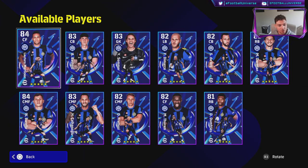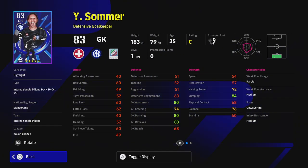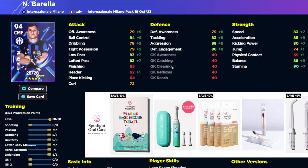Starting with the Inter Milan pack. I'm going to hide the webcam and go over to eFootball DB to keep this short and sweet. Sommer is a fantastic goalkeeper. If you're looking to build a base squad, this Inter Milan pack is brilliant — you've got your goalkeeper and a really good centre-back in Bastoni. All players get the plus two manager boost. Bastoni has defensive stats in the 90s, 75 speed and acceleration, good physical contact and jump. You also have Barella — one of the best box-to-box CMFs in the game, with 87-88 acceleration depending on training.